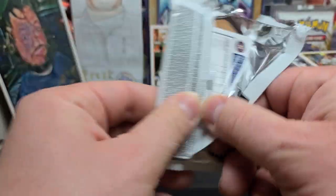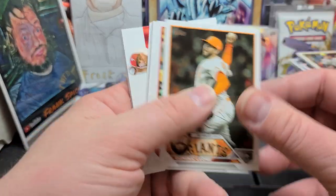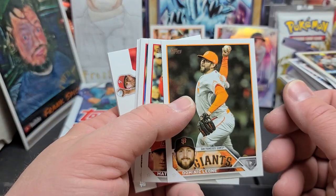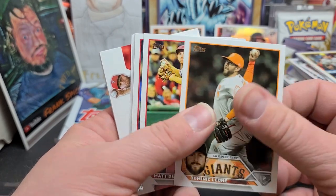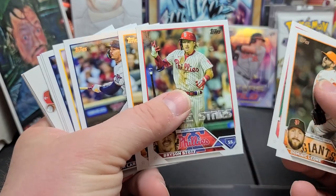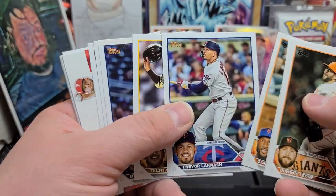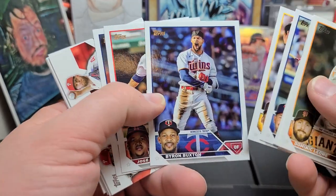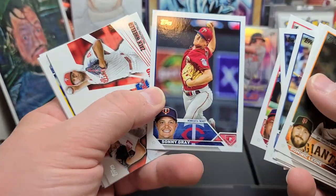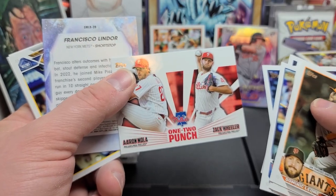How many packs we got left? We've got about four plus this one. Zach Wheeler in the background there. Dominic Leone, Matt Duffy, Bryson Stott — he had a pretty good rookie season last year, I thought. Marte, love him. Trevor Larnick, Trent Grissom, Byron Buxton, Jose Ramirez, Sunny Gray. One Two Punch: Aaron Nola and Zach Wheeler. Francisco Lindor.